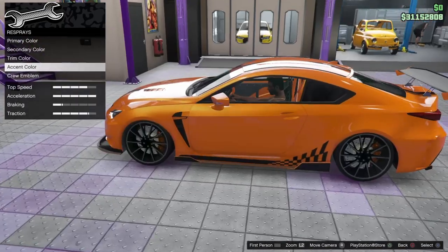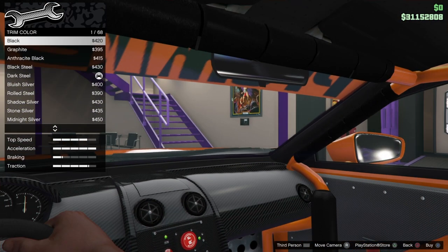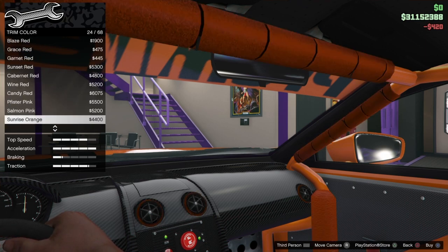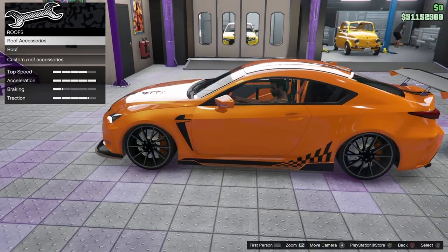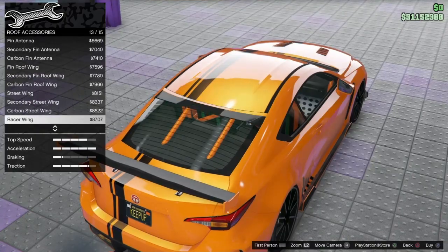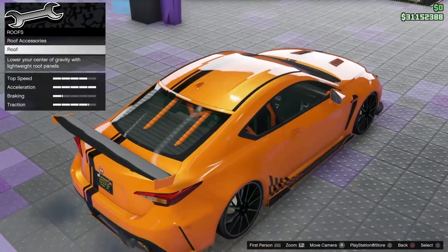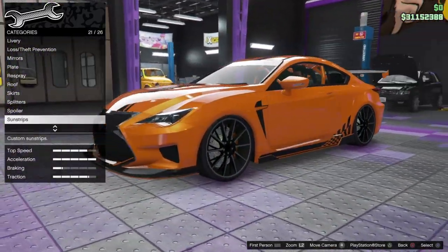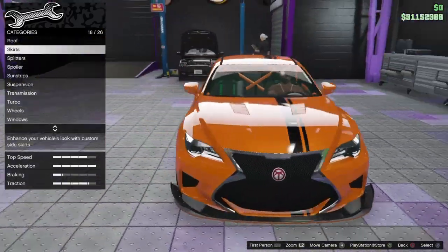Accent color — white. Orange trim might be interesting, or black. Go with black for now. What if it's orange? No, black looks better — go with that. Roof accessories — don't really need any of that. At this point I feel like I only need to change the pearlescent and then the wheels, and then I think the build is sorted.